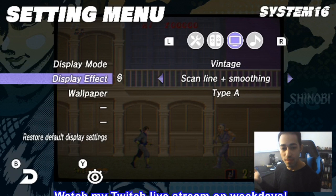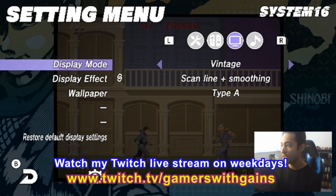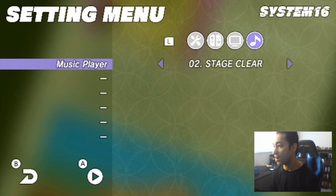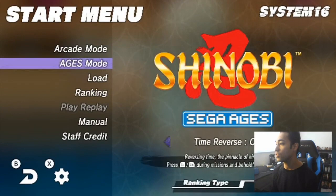The only problem is that when you go to vintage or cabinet mode, you have to play the game with scan lines. I wish you could change it so the scan lines aren't locked in. That's just my own little preference. You also have a music player which has all the music in the game — and it's the same thing for Fantasy Zone. But let's get back into Shinobi.